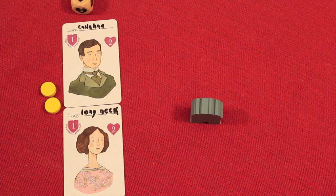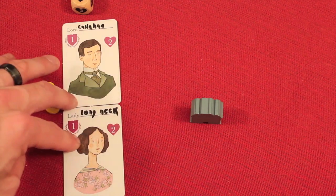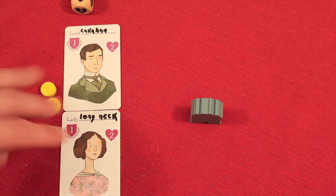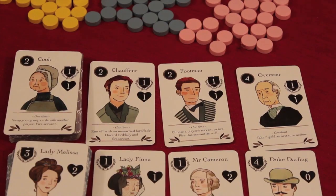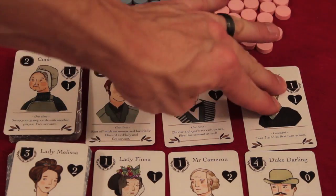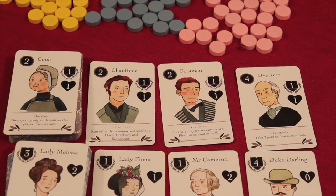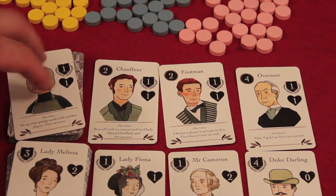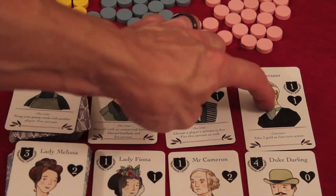After that, you can perform one of four different actions. One is you could marry a suitor, but since these two are already married and don't have any children that aren't married yet, it's not really an option. We could hire a servant — these servants are in a line, and at the end of the round, if nobody has bought this guy, he will go away and these will slide down. Only three are available, and you can see what's coming next round, but if this guy doesn't get bought, he's going to be gone.